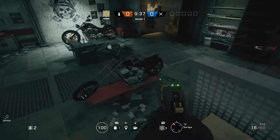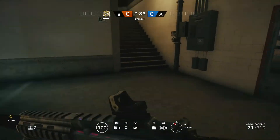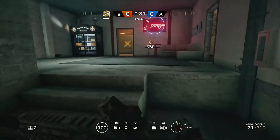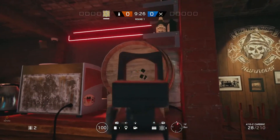Yo guys, how's it going and welcome back to a Rainbow Six Siege video. Today I'm going to be on the map Clubhouse showing an insane way on how to get on top of the cabinets in the garage, because it's just really cool and it's pretty much such a sick way on how to do it.